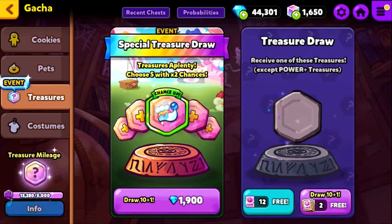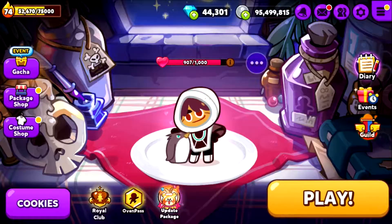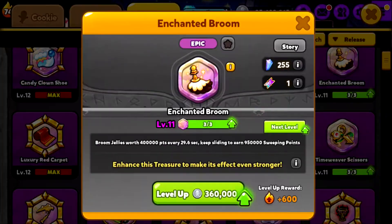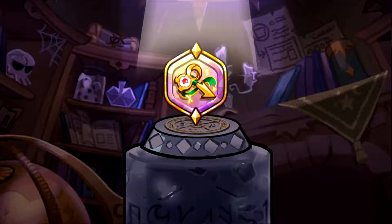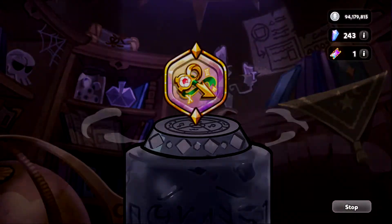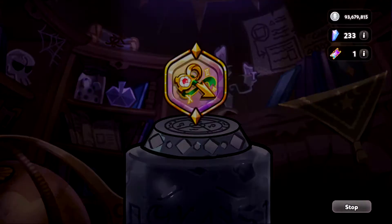Because usually, with normal ones, they become pretty useless as all the other treasures are going to be better, because they give you more points. But this one has got to do with coins, so whenever coins are involved, you will always use that treasure.